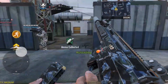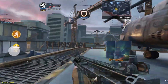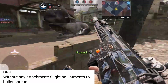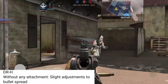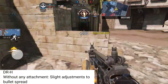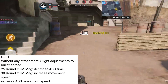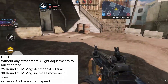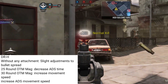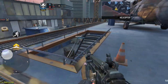DRH got buffed again. In a lot of seasons DRH was the meta, and now in season 6 the meta of DRH is coming back — we'll also be getting a legendary DRH skin. In the base version without any attachment, they have made slight adjustments to the bullet spread, making hipfire easier. They decreased the ADS time for the 25-round OTM mag for faster ADS. For the 30-round OTM mag, they increased movement speed and ADS movement speed. Holy moly, DRH is getting a huge buff.